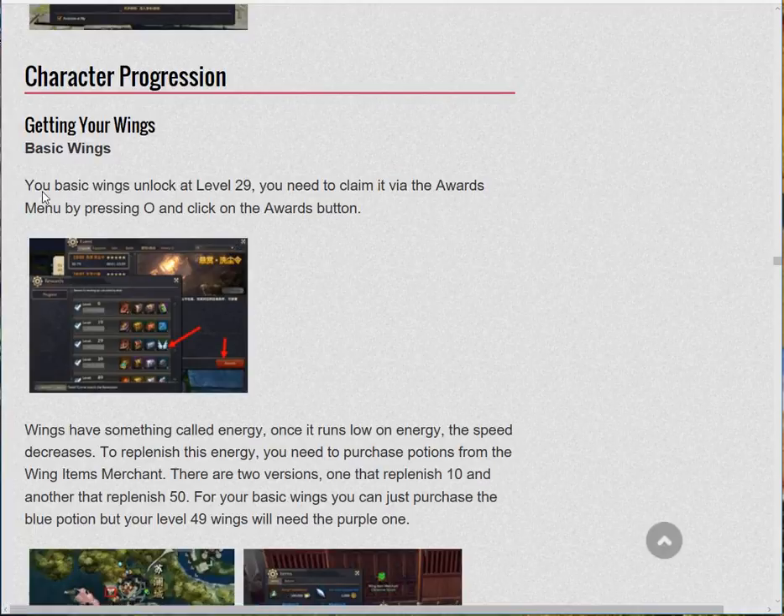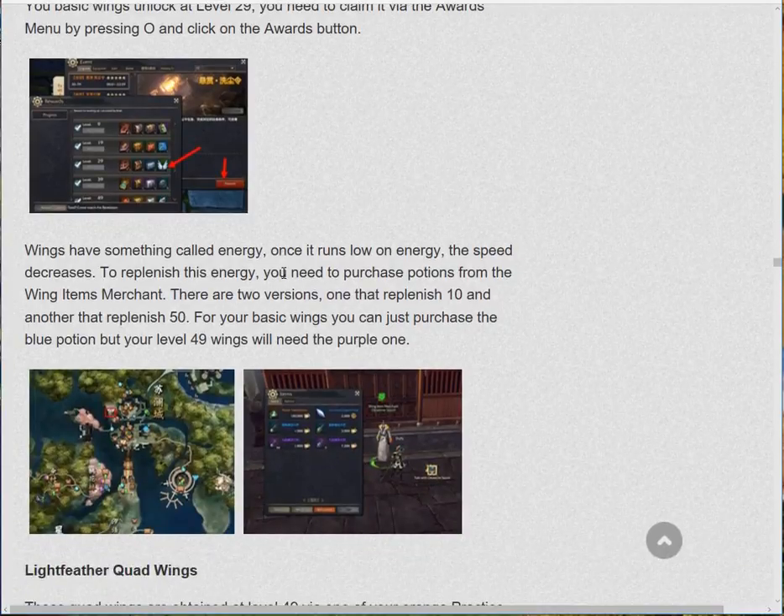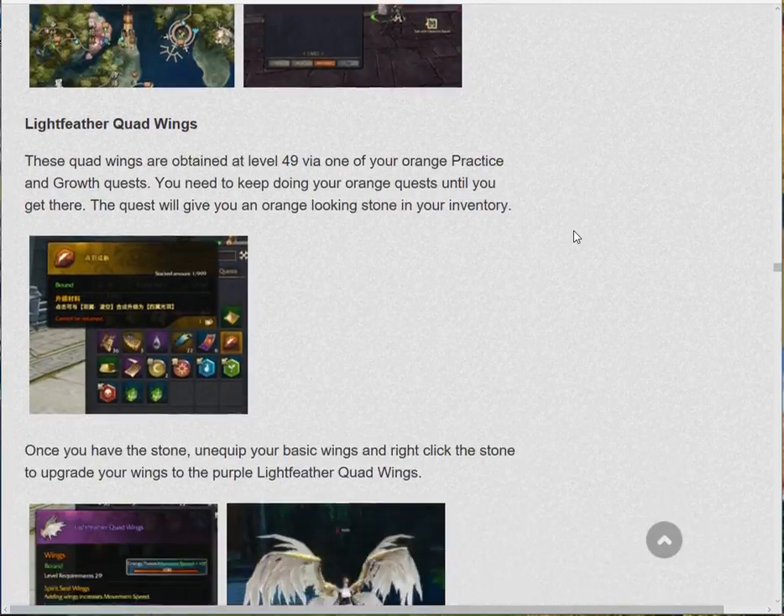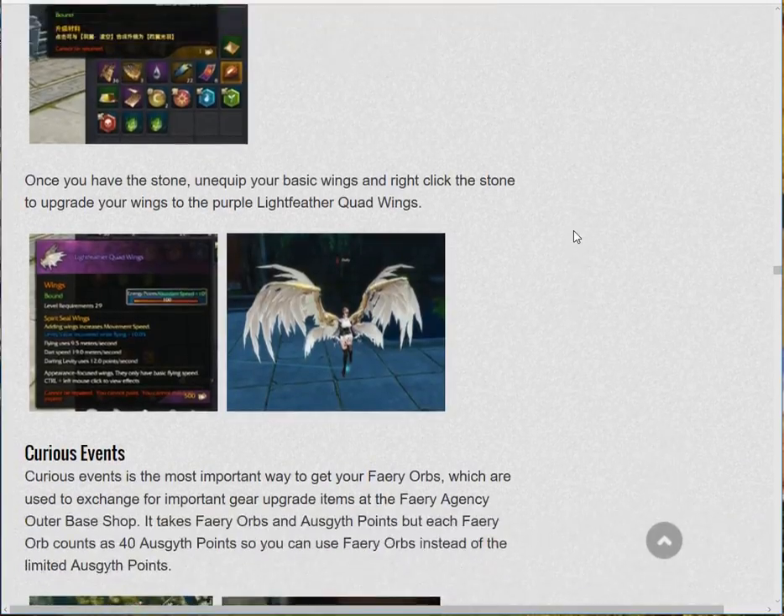Getting your wings — your basic wings unlock at level 29! So there you go. When you get your wings you can fly around, which will be pretty cool. This section goes into the wing details.